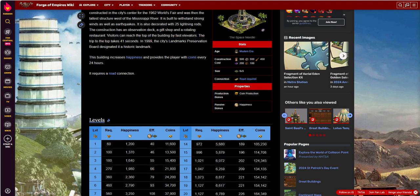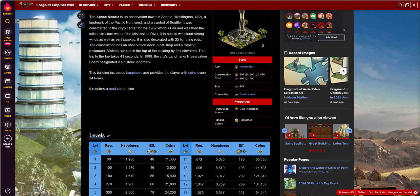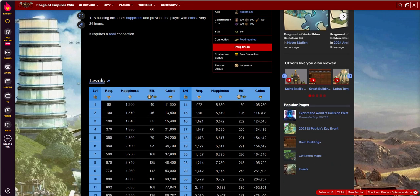What it has to offer is coin production and happiness. If you're building a lot of military troops by this era, by modern, it kind of helps with your happiness offset for population — it's all part of that big mix. At level one you get 1,200 happiness and 11,600 coin. At level 10 you're getting 4,800 happiness and 69,100 coins.